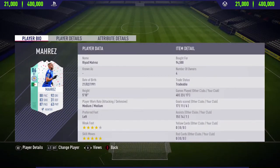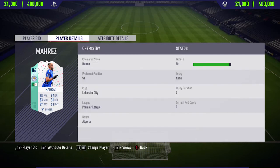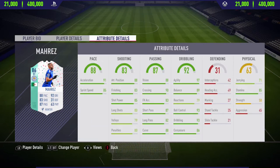Hi guys, what's up, Jason here, and welcome back to your brand new FIFA 18 player review on my channel. In today's video I'm going to be reviewing the 86-rated Foot Birthday Riyad Mahrez. If you're going to go and pick this card up and try him out for yourself, you will have to pay anywhere between 21,000 to 400,000 coins on both Xbox One and PlayStation 4.